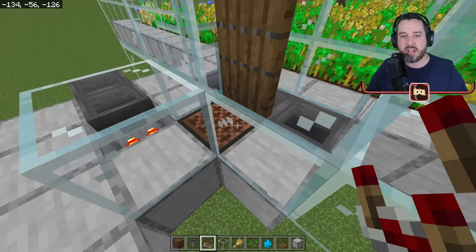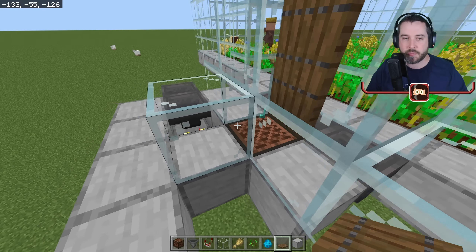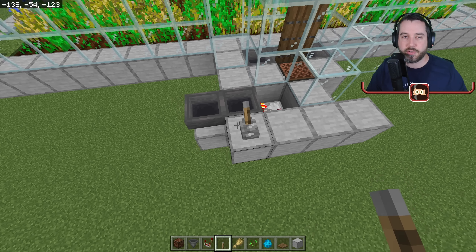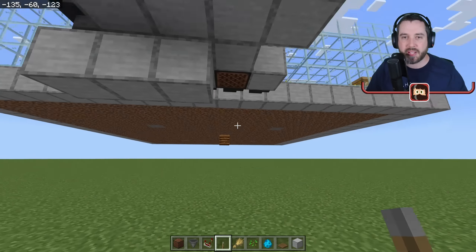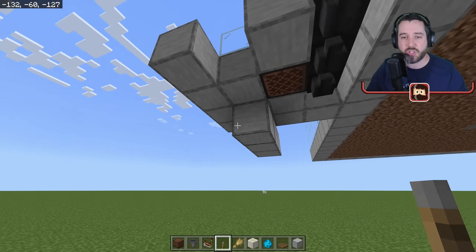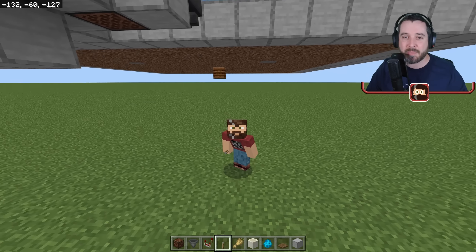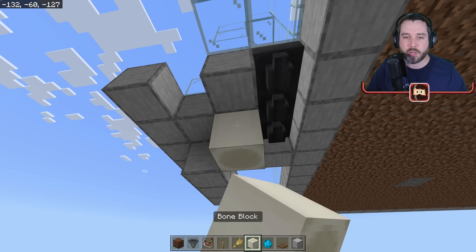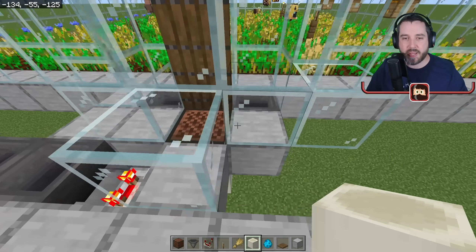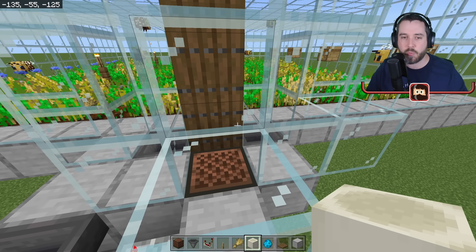The hopper clock is now giving the note block a sound to play, which keeps the allay in this area. If you ever want to turn the note block off, use a lever. To make the note block quieter, place a bone block on top of it — just a light tap. You don't want to fully block it or it won't play and your allay won't hear it.